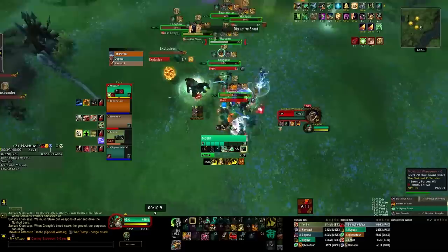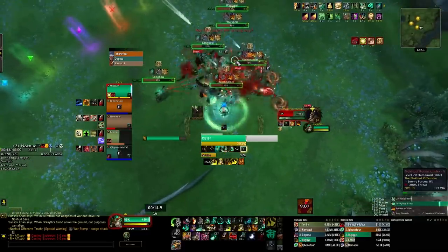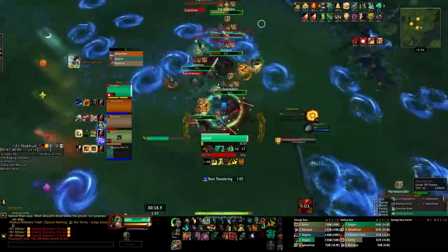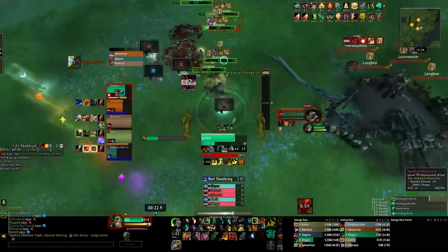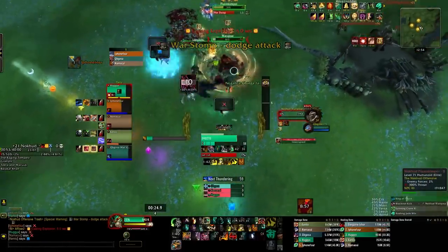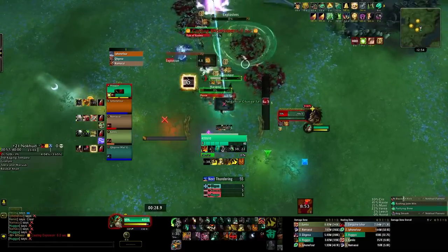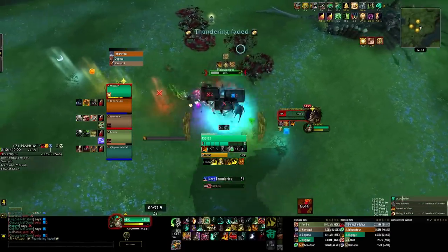With the new talent options I fully understand that there's going to be a quote meta build, but I typically support the idea that an individual can play whatever they prefer and there's nothing wrong with that. I'm going to cover what's been popular but also a few optional changes a player can make to change the dynamic of the class. Feel free to use the timeline below to jump to any section you'd like.